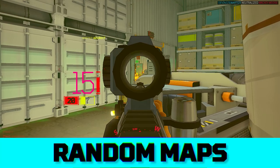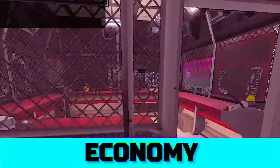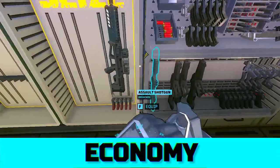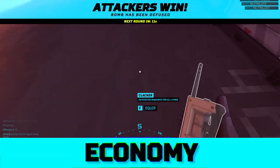Defenders will do almost anything to get some easy damage in. Items you take on one round and lose or consume are going to be missing from the next round. Teams swap sides after three rounds. You'll have to avoid taking too much equipment until the final round, where you should buy out and take as much as you can carry. Some items are high value and you should carry them between rounds, like the clacker, which activates explosives.